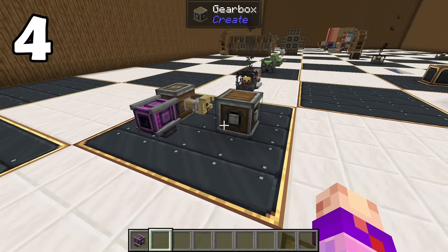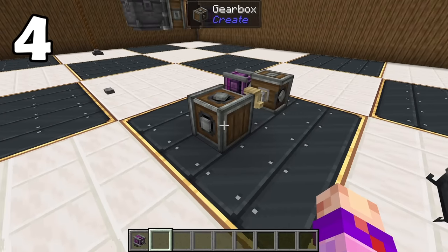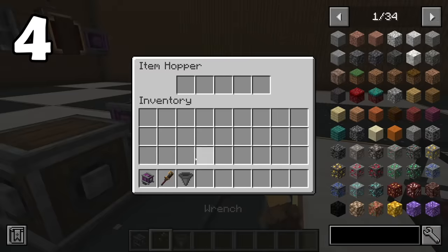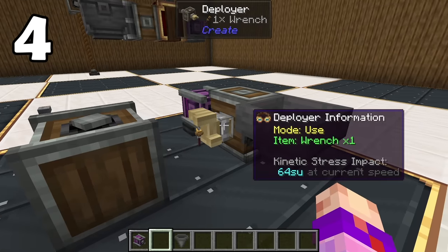Deployers being able to do anything a right-click can do means they have the ability to use a wrench to wrench Create objects. This is a doubly weird thing because you actually can't put a wrench directly inside of a deployer. If you want automated wrenching, you actually have to hop right into the deployer because there's no way to right-click it with one.